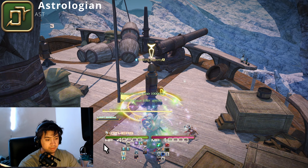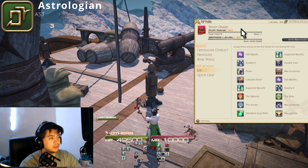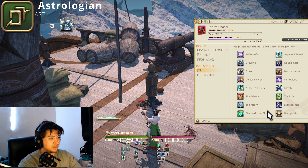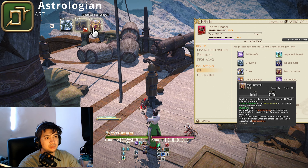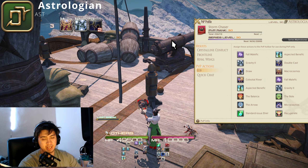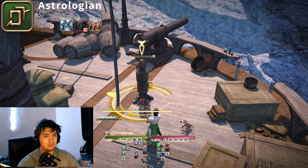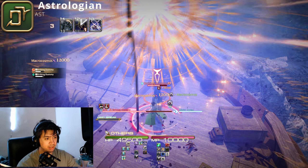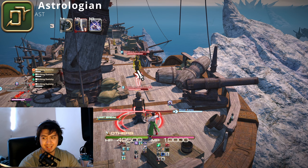Astrologian combination is very simple. Your DPS combination can either be double cast Gravity into Macrocosmos, or Macrocosmos into double cast Gravity — it's situational. I personally prefer Gravity first because I find the damage to be more instant and quicker that way.